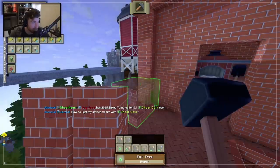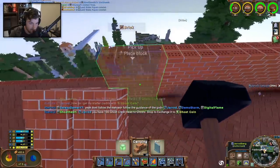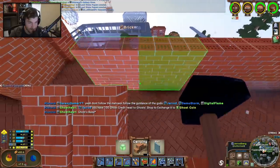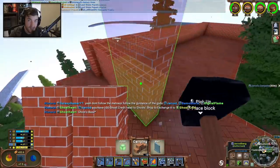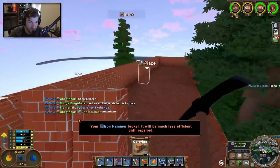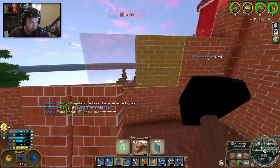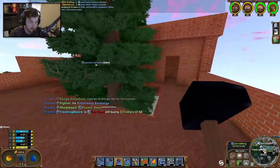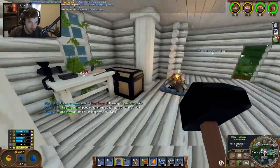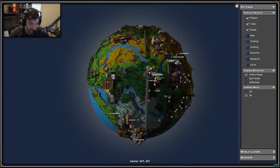I'm trying to figure out how to get my starter Ghost coin credits. Ghost Heart tells me I have one hundred Ghost coins - I need to go to Ghost Base to exchange them. My hammer just broke, so I need a wooden hammer. Let's head down to Ghost's house - I'm going to exchange my Ghost credits for Ghost coin and then go buy their pies and throw them in our store.